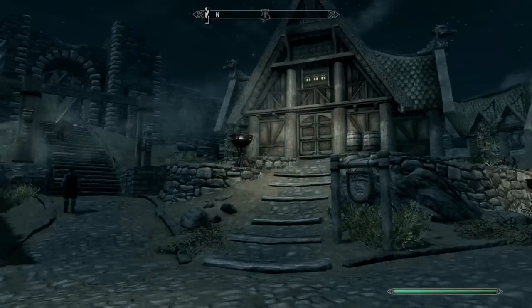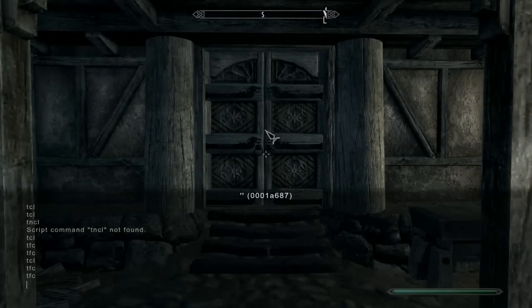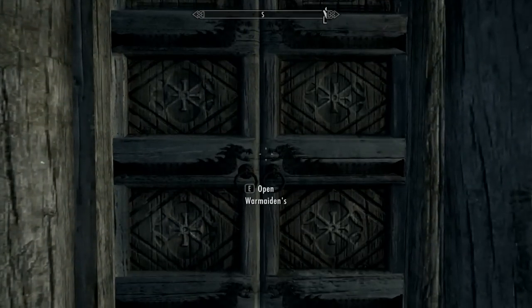The next one is basically where you can unlock anything. So you click on the sign, click on the door — whichever door, it can be a door or a chest — and you basically just write 'unlock'. And now that door should be unlocked.